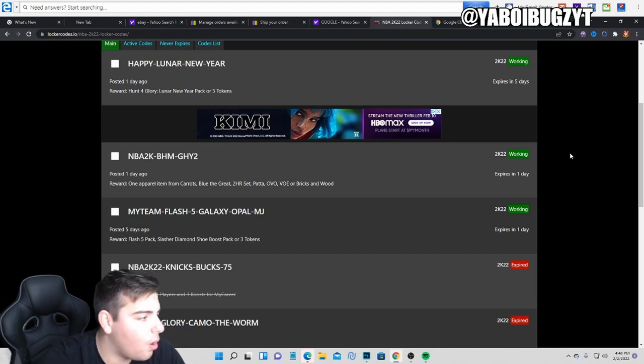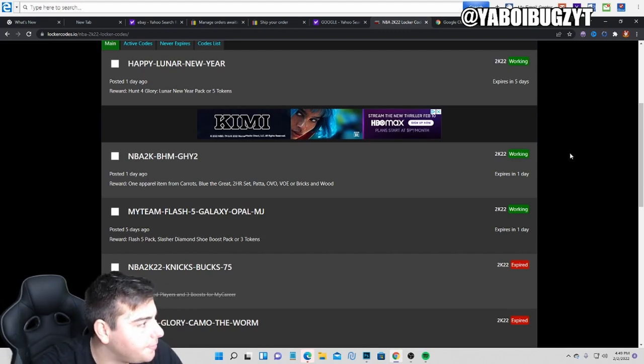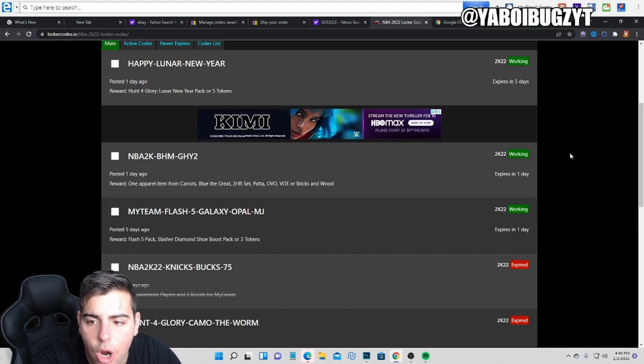Here are all the active locker codes — there are about three of them, a couple of which are brand new. One of them is for apparel items from Carrots, which doesn't seem related to MyTeam, so we're skipping that one. We're going to type in the Happy Lunar New Year code.